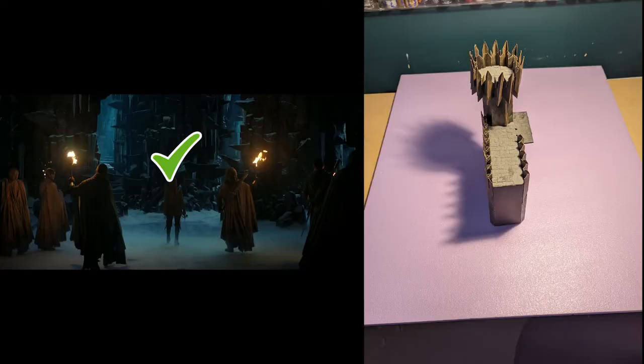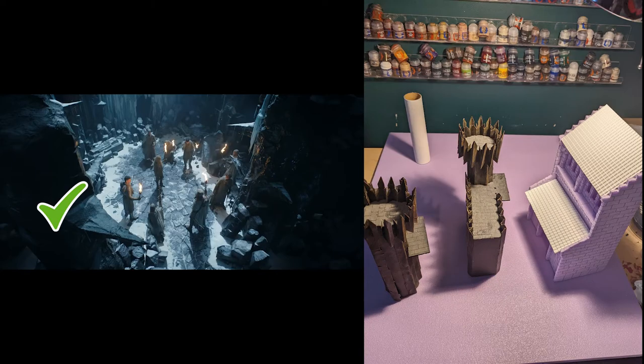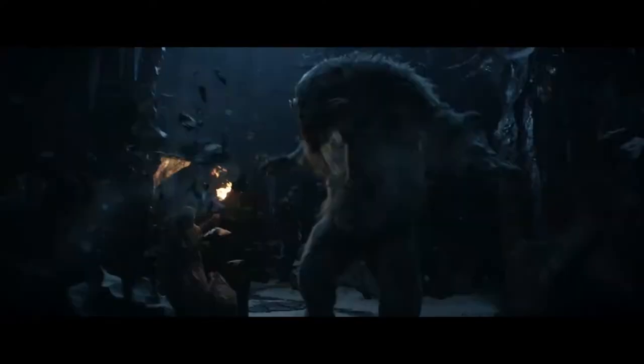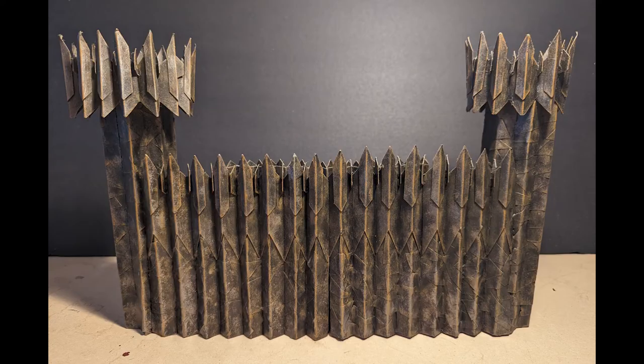I didn't sketch a layout for the board. Instead I cut a two-foot piece of foam and placed some existing terrain onto it that would be roughly the same size and shape as the terrain I was trying to make. I thought the fortress walls inside the cavern looked similar to the Black Gate, so I used that as a reference — which was helpful as I had made the Black Gate before as a tournament display board.